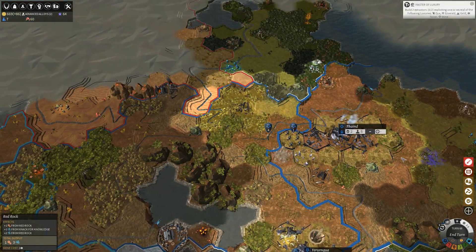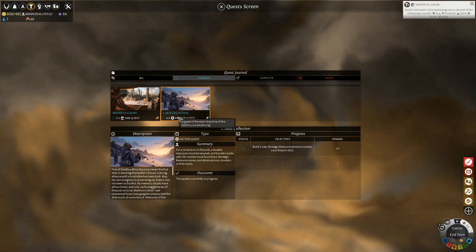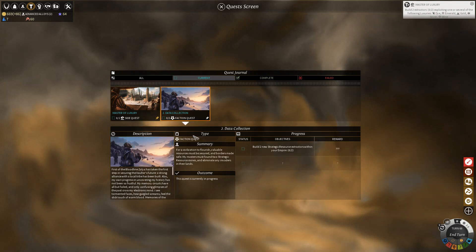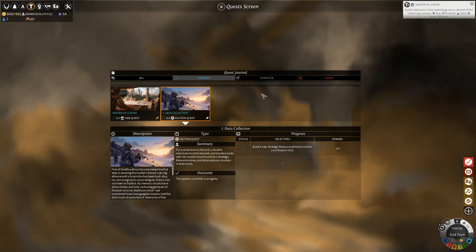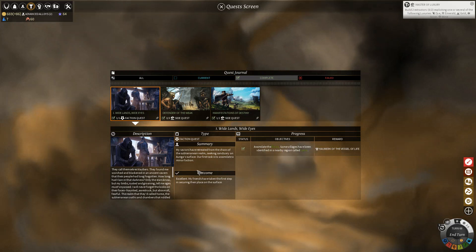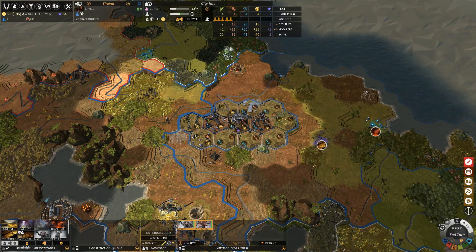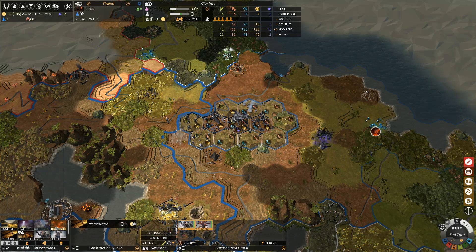I want to stick to building extractors because there is actually an overarching faction quest inside the game — it's effectively a main storyline for your particular faction. The first objective looks like it's just to build two strategical extractors. It looks like we also had another quest about the assimilation of those people. I want to complete those and then we'll have a little bit of time to read out what the story says and how it really plays out.